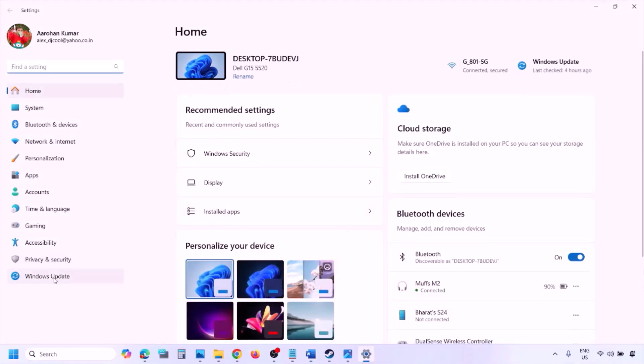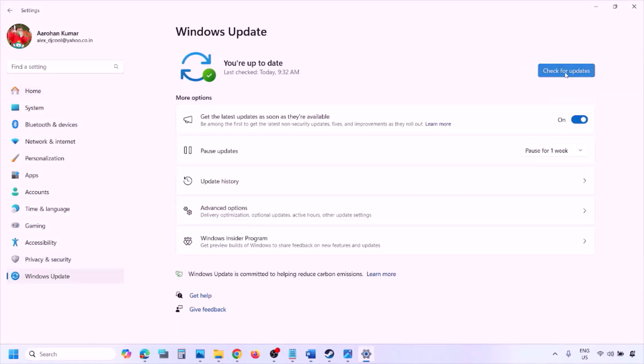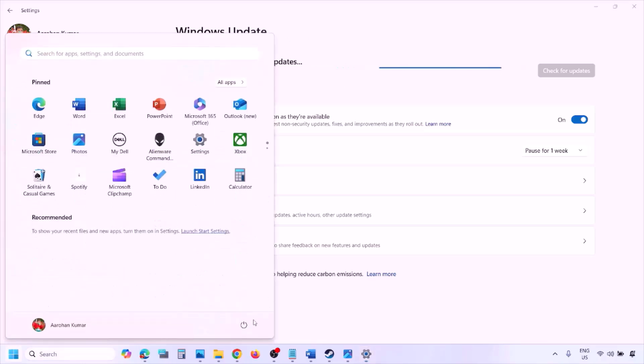The next step is to update Windows to the latest version. Go to Windows Settings, then Windows Update, and click Check for Updates. Once all updates are installed, restart and then launch the game and check.